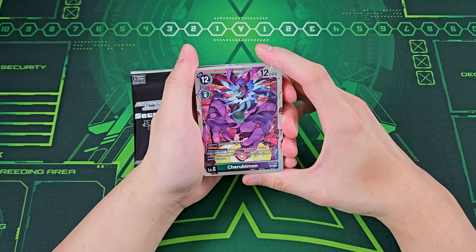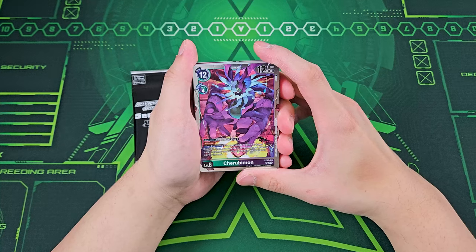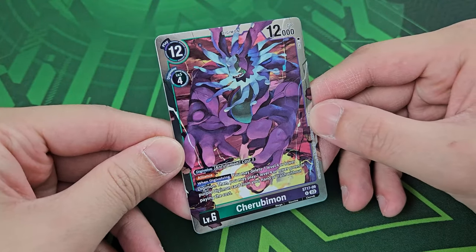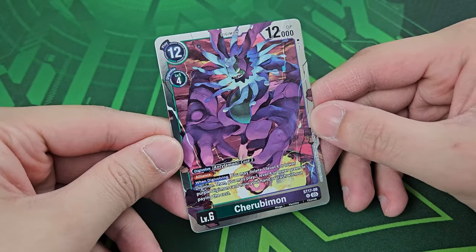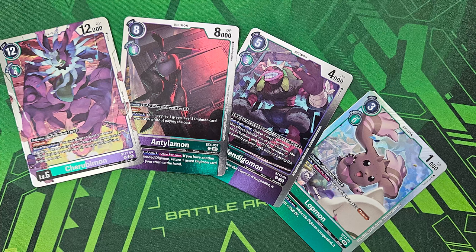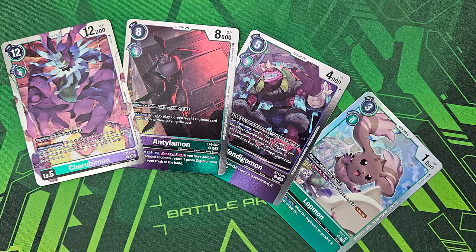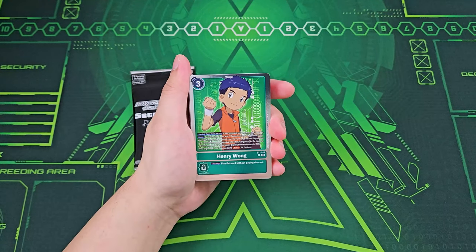Moving on with Cherubimon — this one is brand new. Digivolving for 3 on top of an Antillamon for 3 cost. Alliance. When digivolving, you get to delete one level 4 or lower Digimon, then play one level 4 or lower green or purple Digimon card from your hand or trash for free. Not as amazing as Mega Gargomon, but definitely new support to upgrade your Cherubimon deck, mainly with the alliance combos.